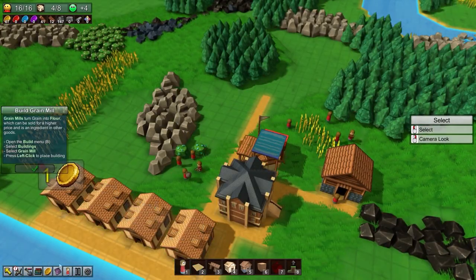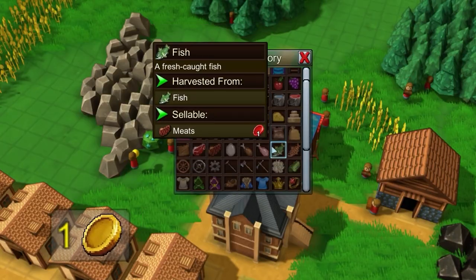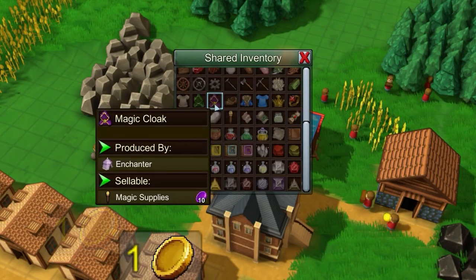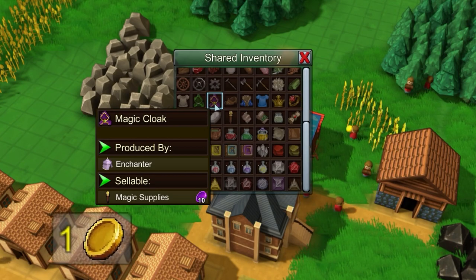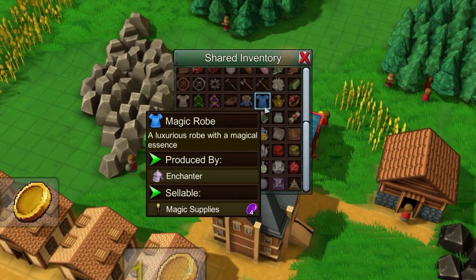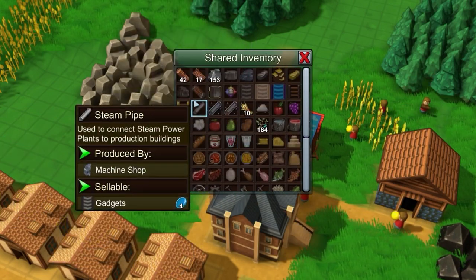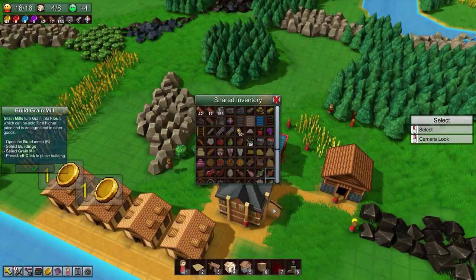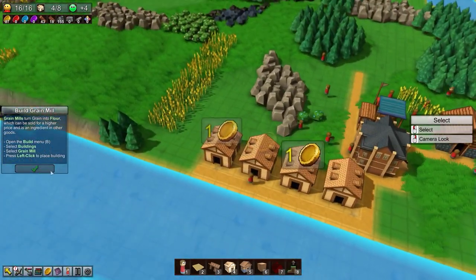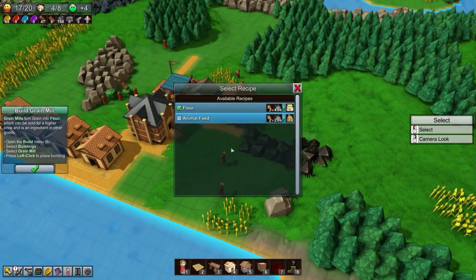There's a shared inventory — holy cow, there are a lot of items in this game. Cloaks, magic cloaks, warm coats — is there winter or seasons? We've got 184 herbs. Anyway, we need to build a grain mill, so let's put it down and turn grain into flour.